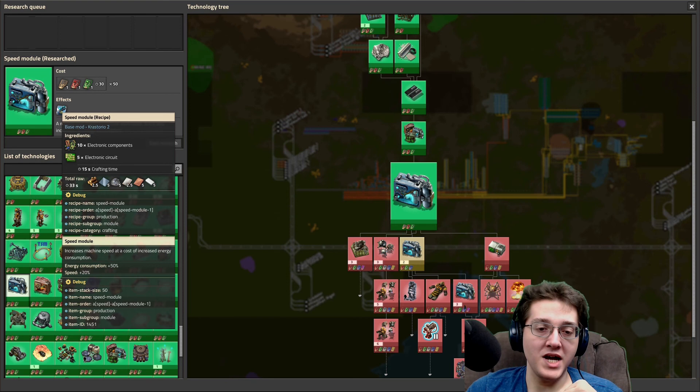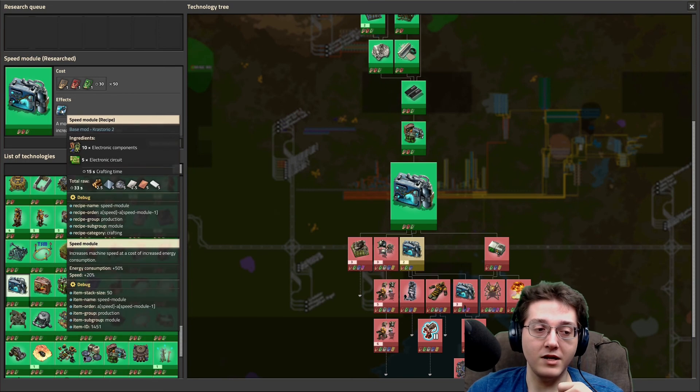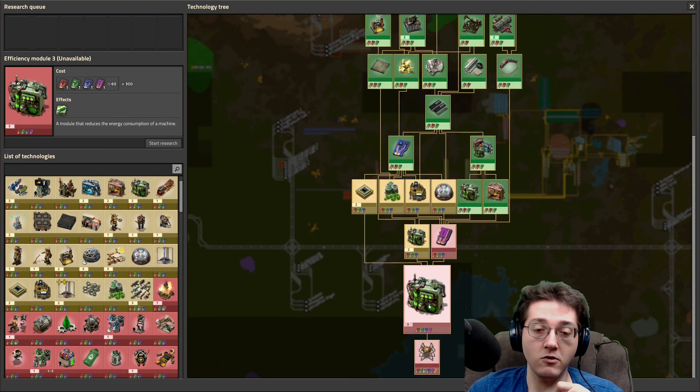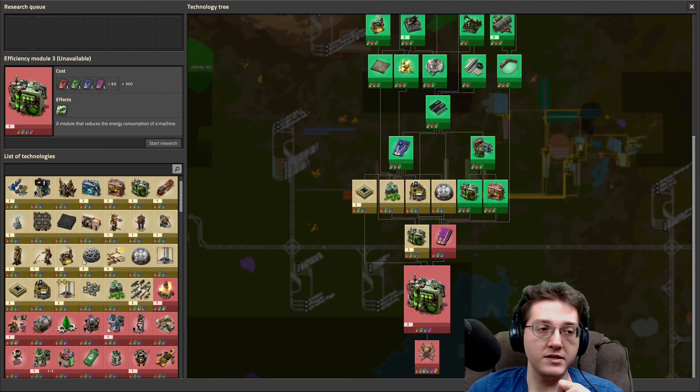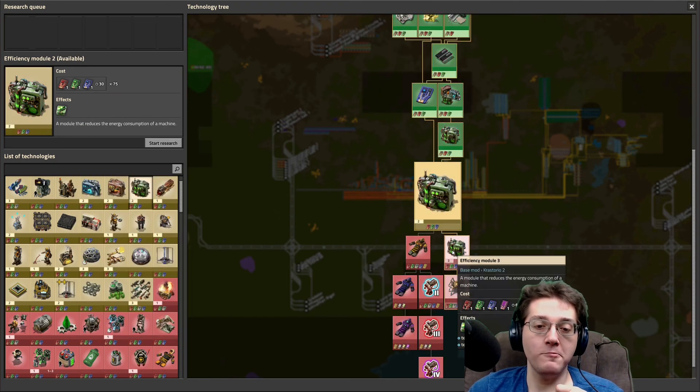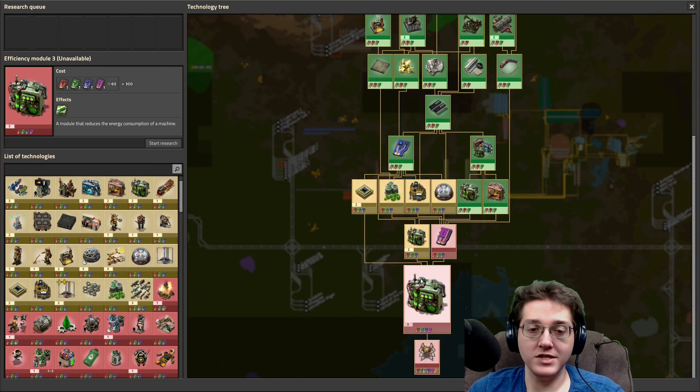If you were to try to compensate for the speed, a level 1 speed module would add another 50% energy consumption. This gets offset by a level 3 efficiency module. I'm pretty sure the level 3 efficiency is exactly 50%. You gain an extra 10 whole percent on the level 3 efficiency module compared to level 2.